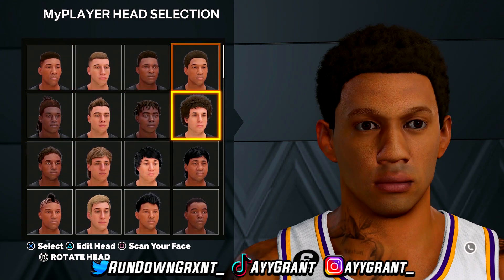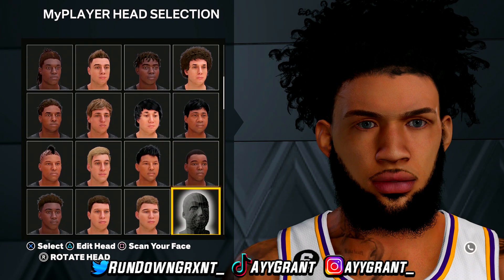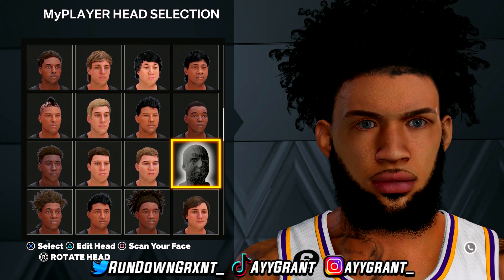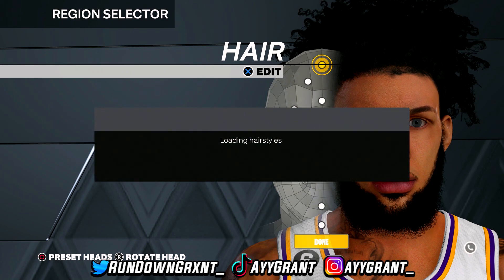Starting off, here are the face presets. You need to go down to row five and go to the fourth preset — beside the white one and below the little dark-skinned preset. Here's the face creation right here. I'm not sure exactly which face preset number it is, but this is the row it's on and the order it's in. Click on that to start.